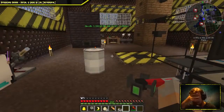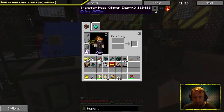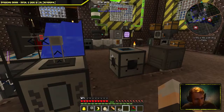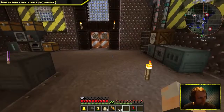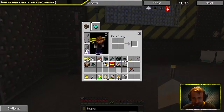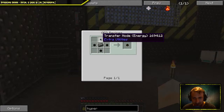I made a QED because we were making this hyper hyper node. It converts RF to EU. The power converter mod is not in here, so Extra Utilities has this node that apparently converts it, and it costs one bedrock ingot and a bunch of transfer nodes.